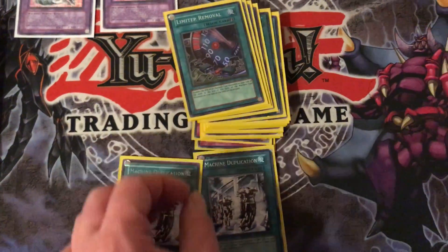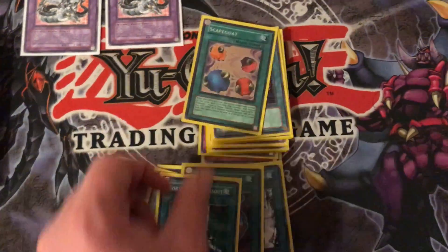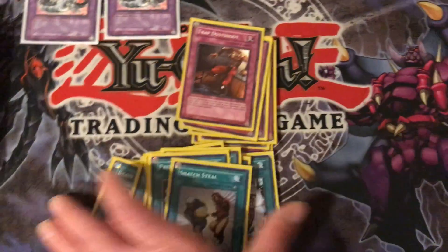You got two Machine Duplication. One Limiter Removal. Then you got two Brain Control. One Confiscation. One Pot of Avarice. One Nobleman of Crossout. One Scapegoat. One Heavy Storm. One Mystical Space Typhoon. One Premature Burial. One Snatch Steal to wrap up the spells.